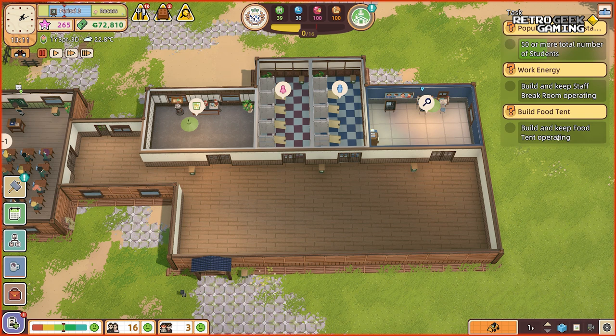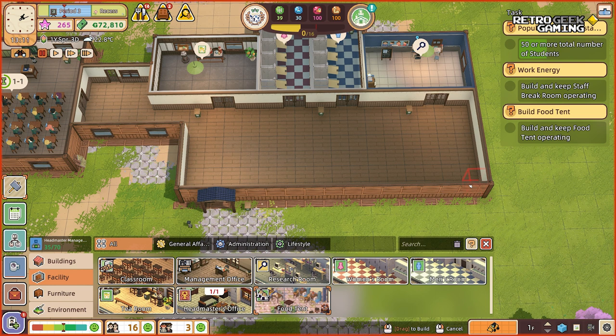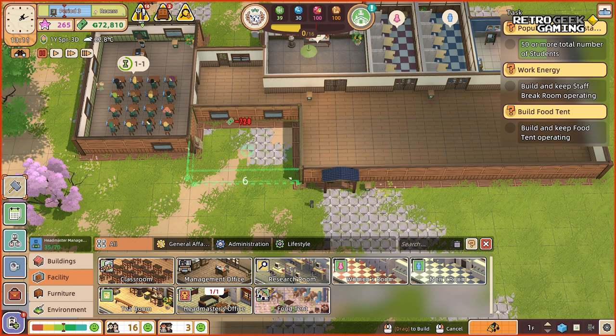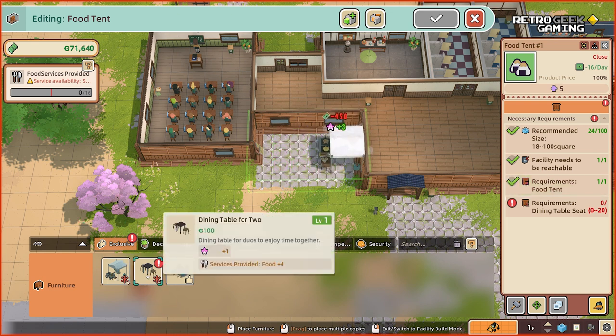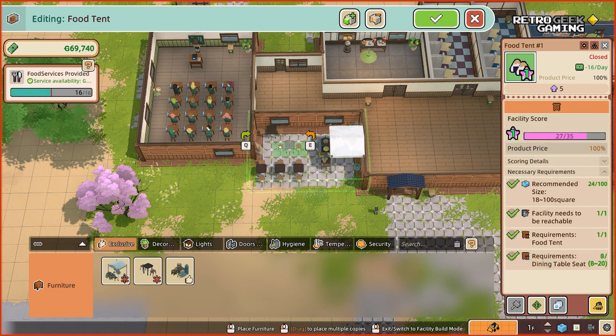The food tent has a minimum size of 18. It needs to be outside — I like that actually. Maybe we need more space. The pile of materials — I don't think we need any access to it. Now it's just the tables. There seems to be an obstacle there. Will people be able to get to it if I put it there? Let's do it there — that might be enough. One more.